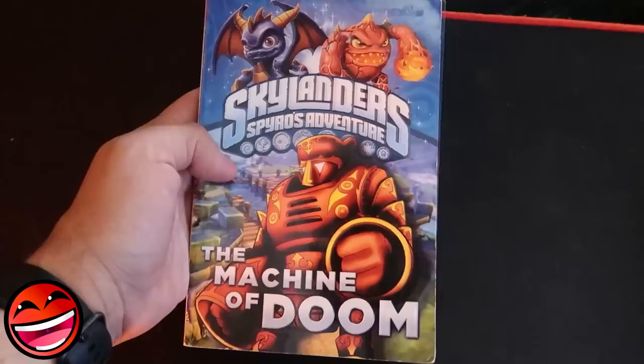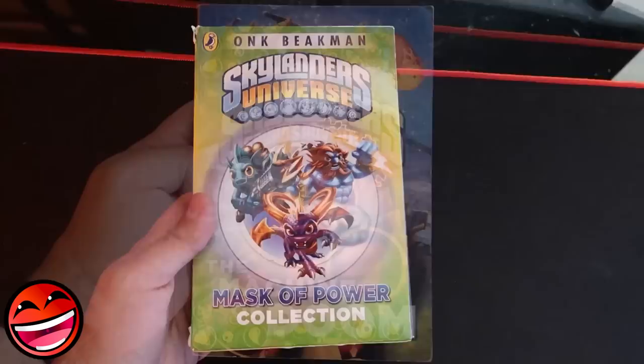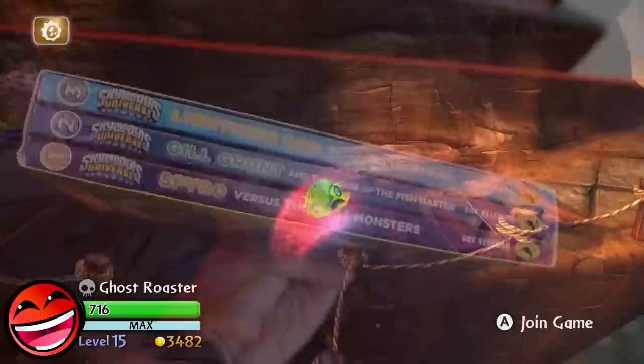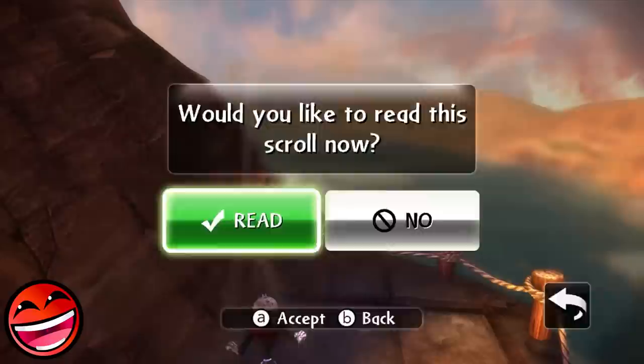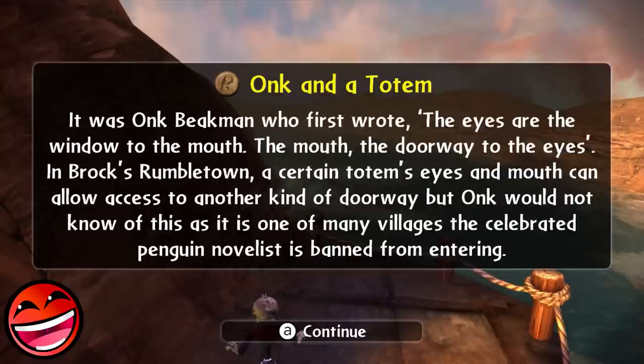Onk Beekman, whose real name is Cavan Scott, is the author of most Skylanders novels, including the Machine of Doom and the eight-book Mask of Power series. There's also a story scroll in Skylanders Giants, located in the Secret Vault of Secrets, that references Onk Beekman: 'It was Onk Beekman who first wrote, the eyes are the window to the mouth, the mouth the doorway to the eyes.' It also notes he is banned from a certain village — a fun in-game nod.